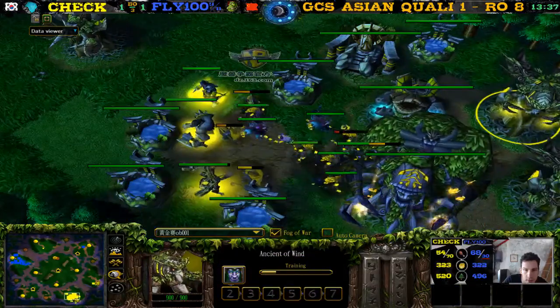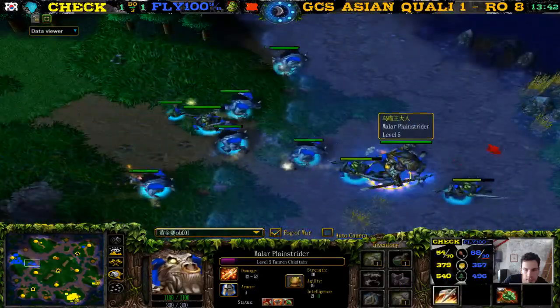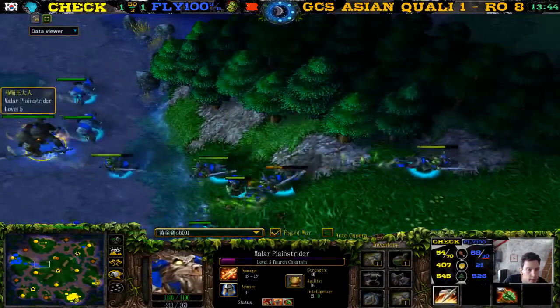He has the expansion up as well so it doesn't look that bad yet for Check if he can gather an army strong enough to hold off this army and use the scroll of the beast for super damage on a big army. Get some nice cyclones and mana burns on the TC — still a small chance here for Check.